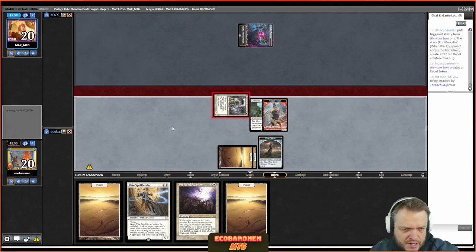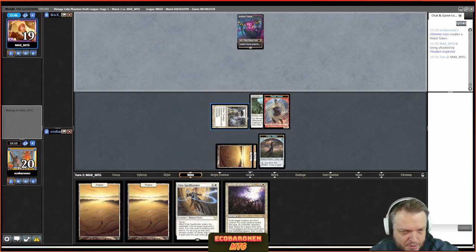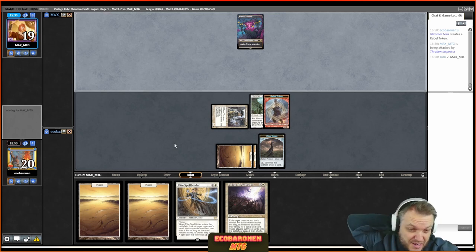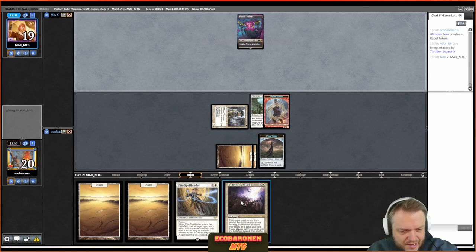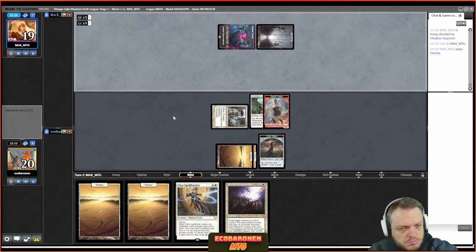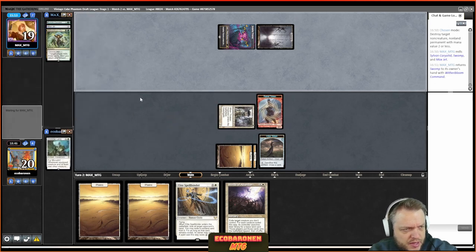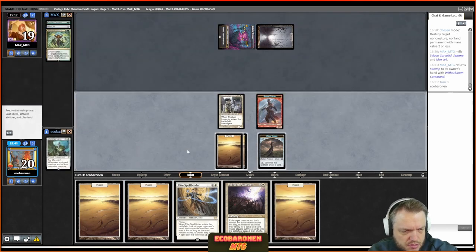Raven is getting in there — good thing I have a turn-one creature so Glimmer Lens starts drawing cards. The dream is the opponent doesn't do anything of consequence, I delay them and draw cards — that would be awesome. Worst thing out of their deck is something like Mox and then the Preacher — then I'd have to use Winds of Abandon early as a Path to Exile. Some kind of removal would be annoying, stopping my draw engine. Glimmer Lens is down and the opponent gets a swamp.